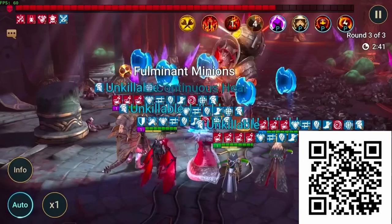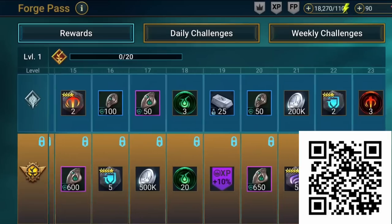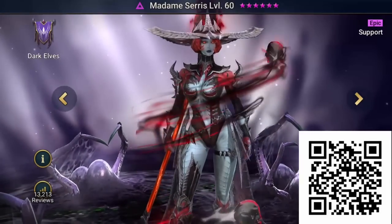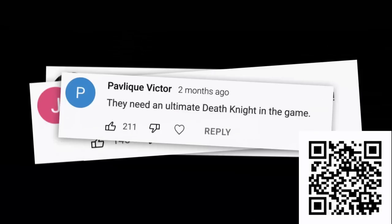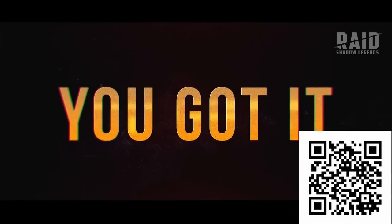This month, Raid is going to be getting the new Forge Pass Season 3, including some amazing rewards, some new champions, as well as champion skins for the incredible Madame Ceres. And that's not all — one of the favourite champions is going to get the upgrade he deserves. Death Knight is becoming a legendary champion, and this month we get to see how he turns out.